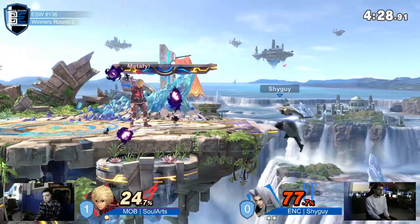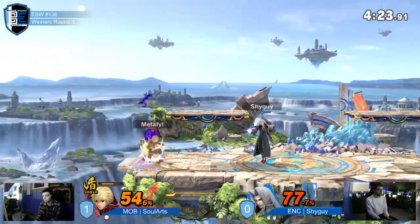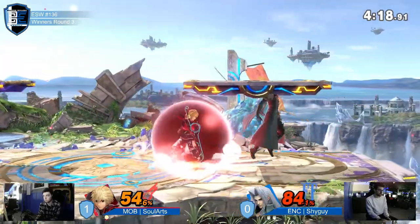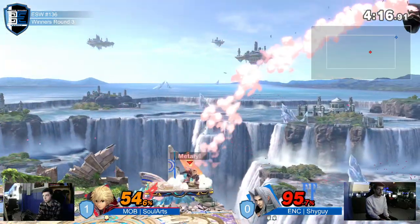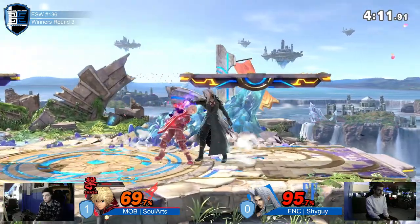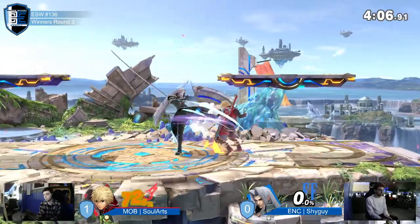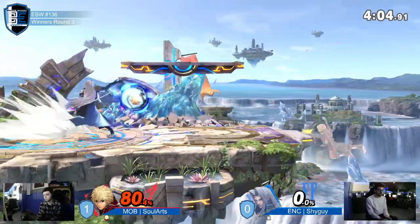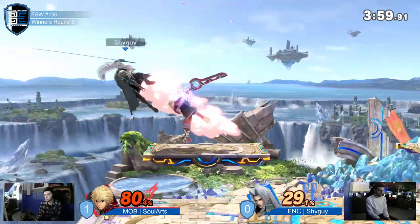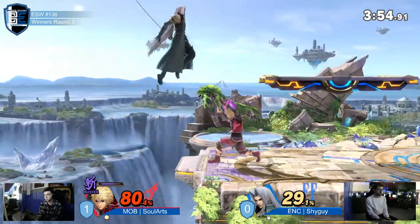Sephiroth playing fast is not great unless you're really good at him. He's using these long aerials to keep Shulk at bay, but the Air Slash out of shield is so big he can't get in. He's going for too many grabs and not really landing them. It's a Smash Art Shulk — almost any tilt that's not down tilt will kill, especially on a light character like Seph.